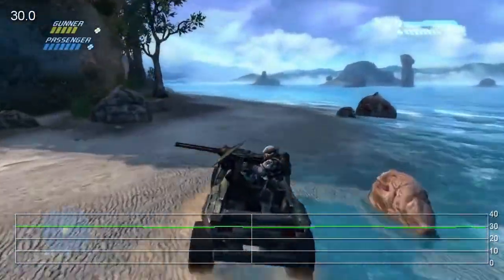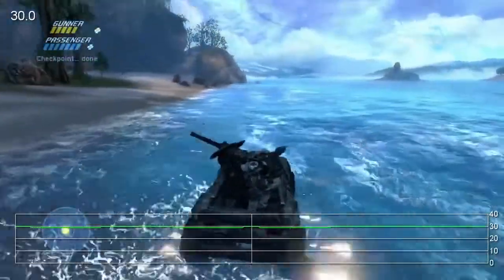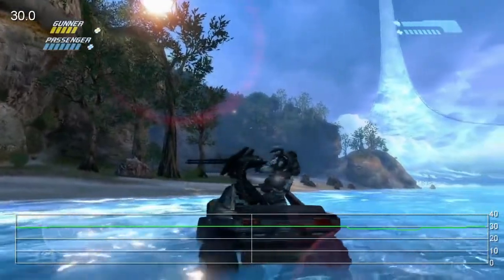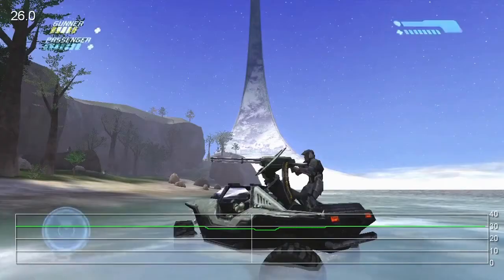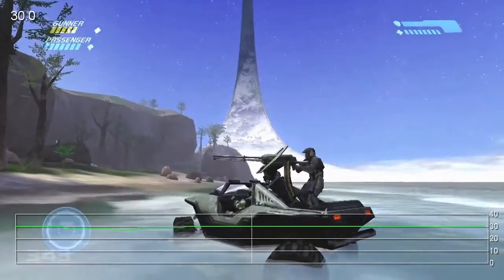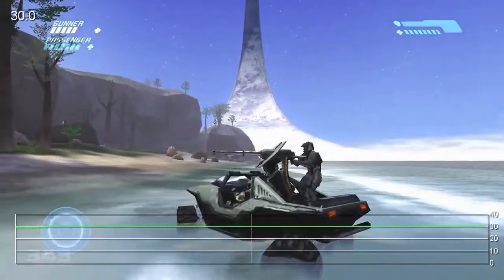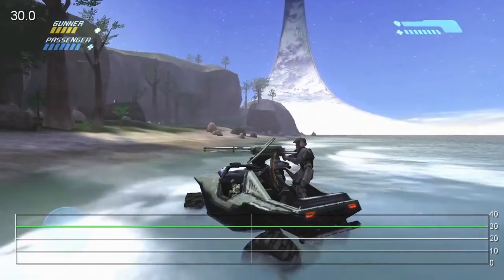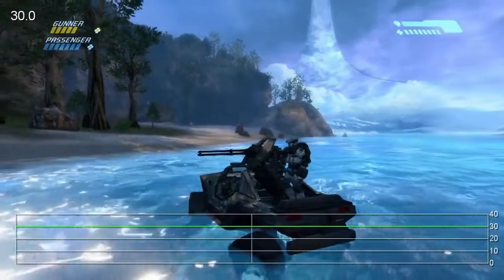One of the things that's fun to do is get out to a spot like this that just looks beautiful — you've got the water, the sun reflecting over it, the Halo ring in the background — and say, what did this look like 10 years ago? Touch a button, and there it is. It's really a lot of fun to go back and forth between the two modes, and this is something I personally get the most excited about. I think the fans are really going to love it too. This was definitely a big win at E3.